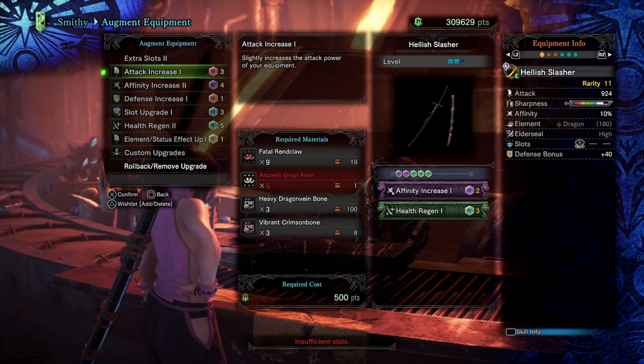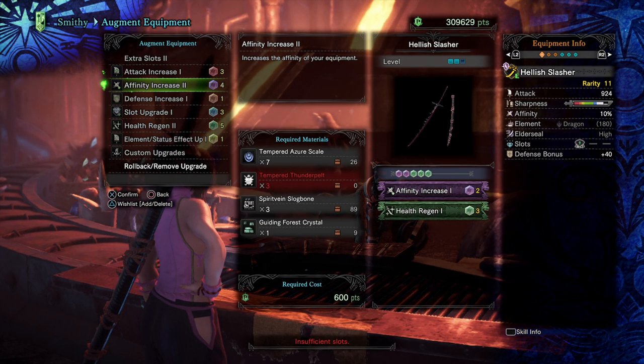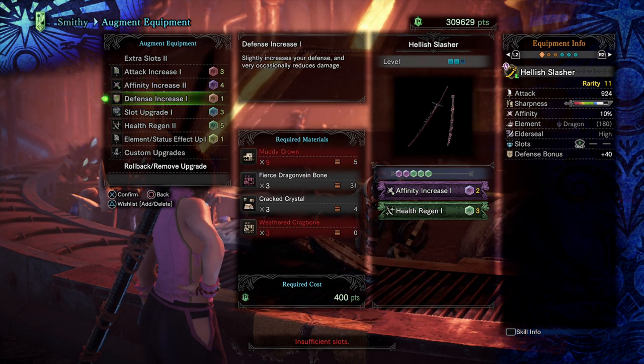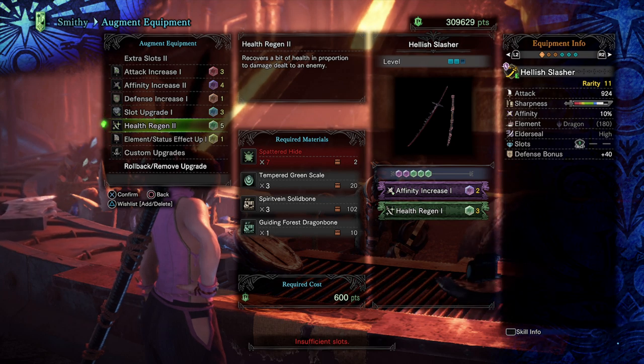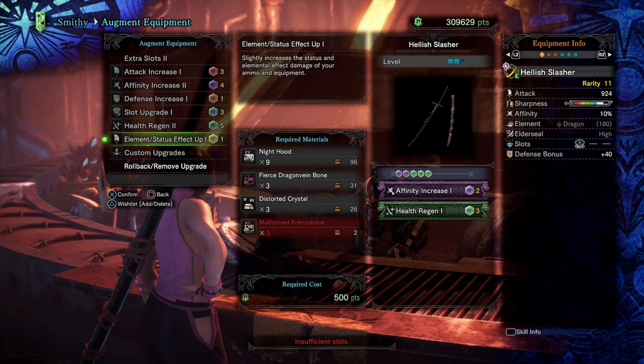It comes with 4 augment slots with the potential to upgrade to 6. I put health regen and affinity in. I still need to complete the extra slots level 2 and will place a defence augment in there, since element is useless for my raw builds.